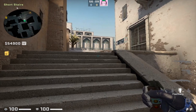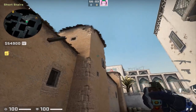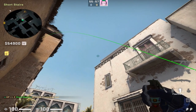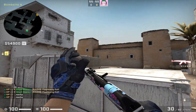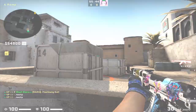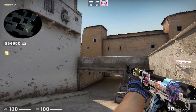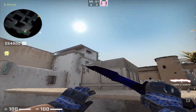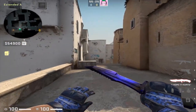After the smokes and molotovs, you're going to need flashes for the A-site hit. Good flashes can be thrown by multiple teammates — anything over the top of this building — as simple left click throws. As you can see, they blind pretty much everywhere on site: here's default, here's ramp, and here's elevator. Any of those positions will be fully blinded. No need to complicate it — a simple left click will do the trick.